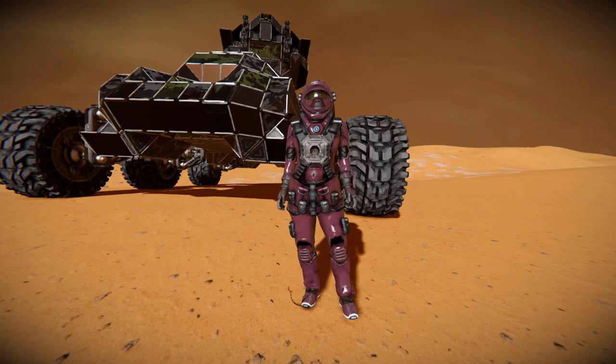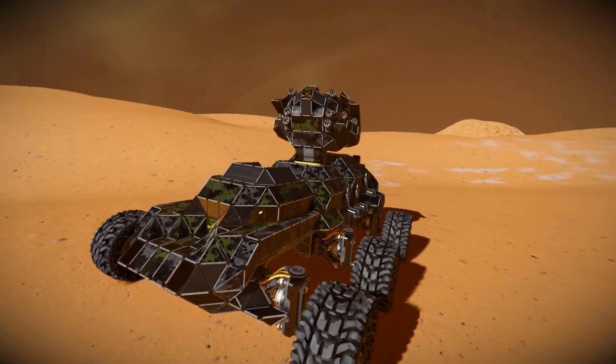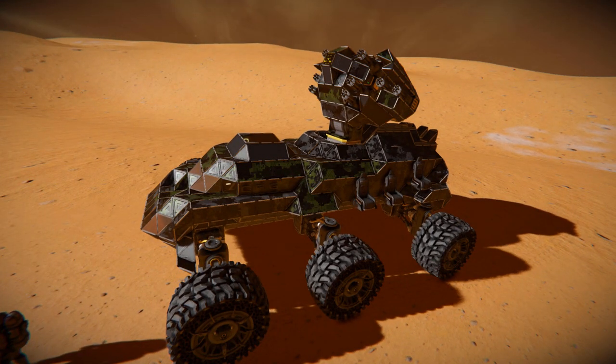Hello and welcome back to another Space Engineers showcase video. Today I'm once again taking a look at one of your designs linked in the comment section. If you wish to see something of yours shown on this channel, just leave me the Steam Workshop link somewhere. For today, we are looking at a fairly small combat rover called the CFG Bush Baby Mark 27 IFV 14.